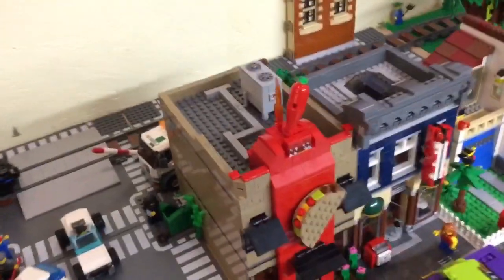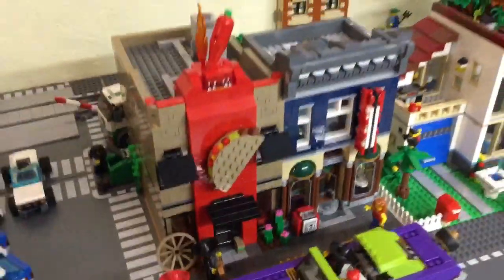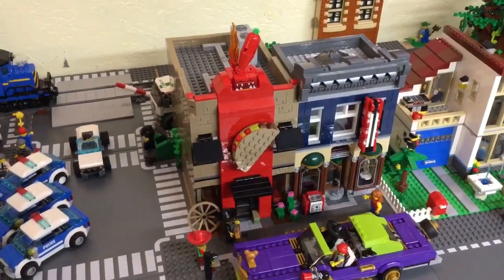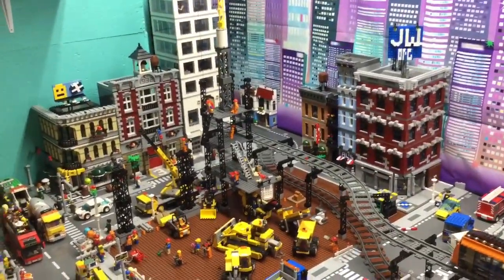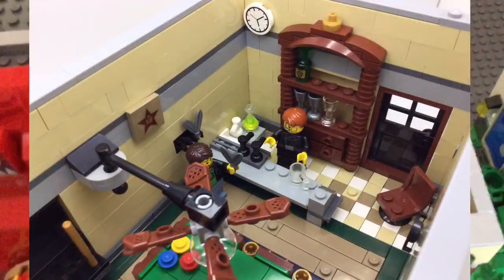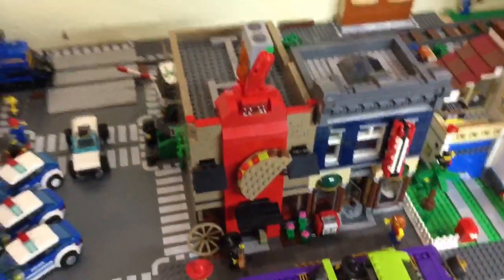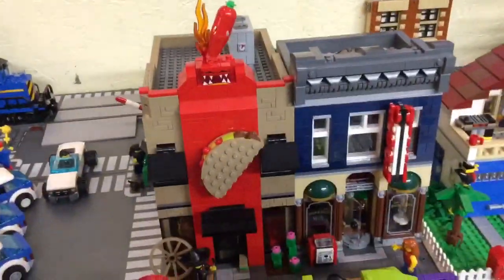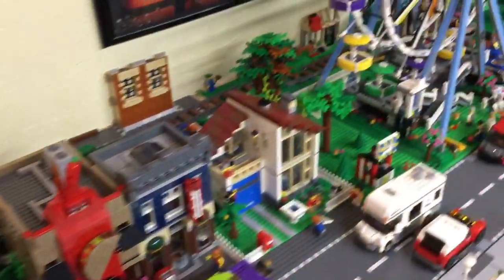I did just a little bit of work — I added this AC unit to the top of the taco restaurant. And I did build another pool hall. As you guys may remember, I bought an extra one just so I could add another floor to the one over there. I built another one and I kind of added a little bar section, which I actually saw somebody did on Flickr. I kind of copied that and did it myself. I did it in dark blue, which I think looks pretty good.